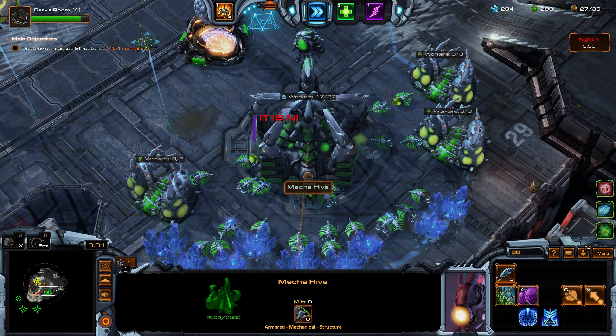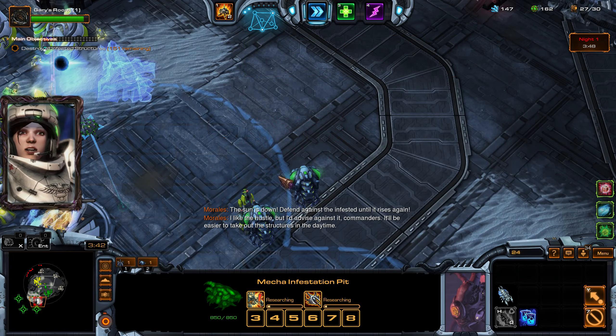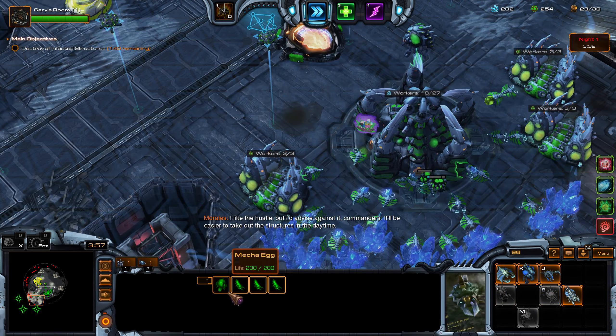That'll cost more minerals than we have. We don't have enough minerals. Let's get the stat zone over here. Get the roaches away and the tentacle thing — hustle. Bailing scourge. It'll be easier to take out the structures in the daytime. Keep your distance from those kaboomers — okay, that's actually good. Let's overcharge this. He'll get barrier. Let's get Super Gary — Super Gary!